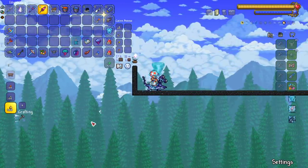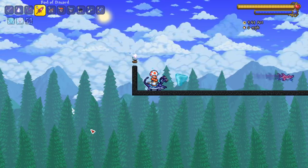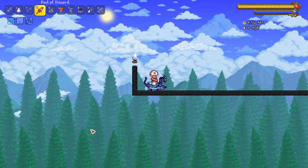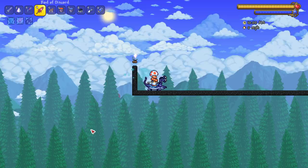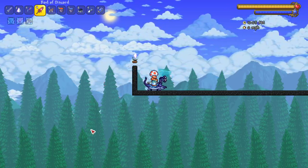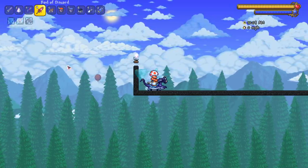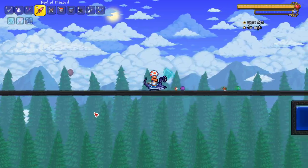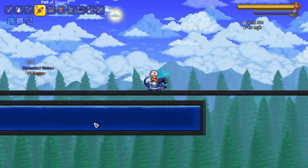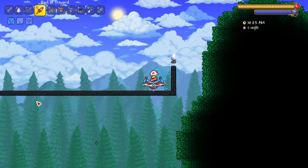Next up — actually, a little summoner series sneak peek: I'm stuck on the Martian Madness event because they buffed the Martian Saucer's laser to shoot through walls and I have to figure out a new strategy. I got the Brain Scrambler immediately the first time around. Let's see it in action — it shoots lasers, very nice. When a mount does damage, it goes a nice 40 miles per hour.